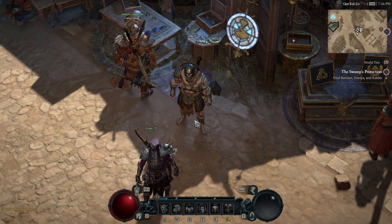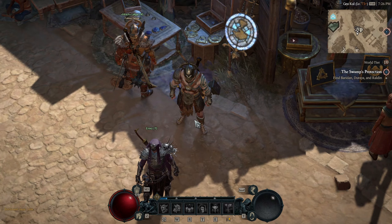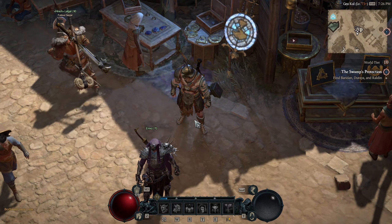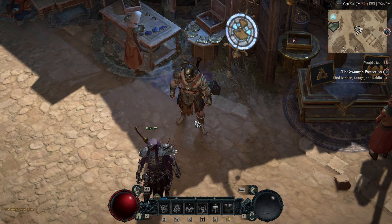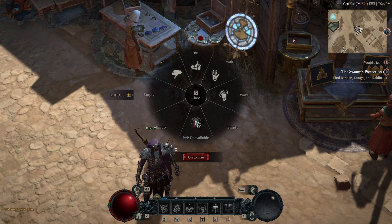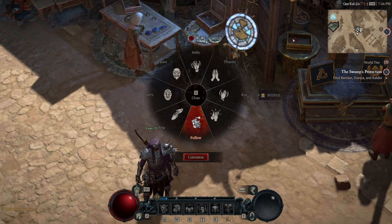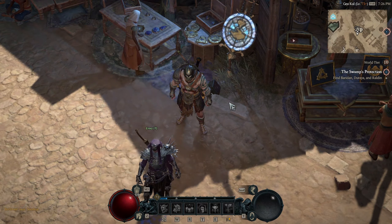Those are all the item slots. You probably noticed I skipped all resistances — they are not in a good spot right now and will be fixed in season 2. When it comes to damage, critical strike damage and vulnerable damage are just too powerful, so we skip everything else. Also have in mind that this was a general overview and your build may have to sacrifice some affixes for others. Let me know in the comments what is your itemization strategy and why you go with it. Thanks for watching and I will catch you on the next one.